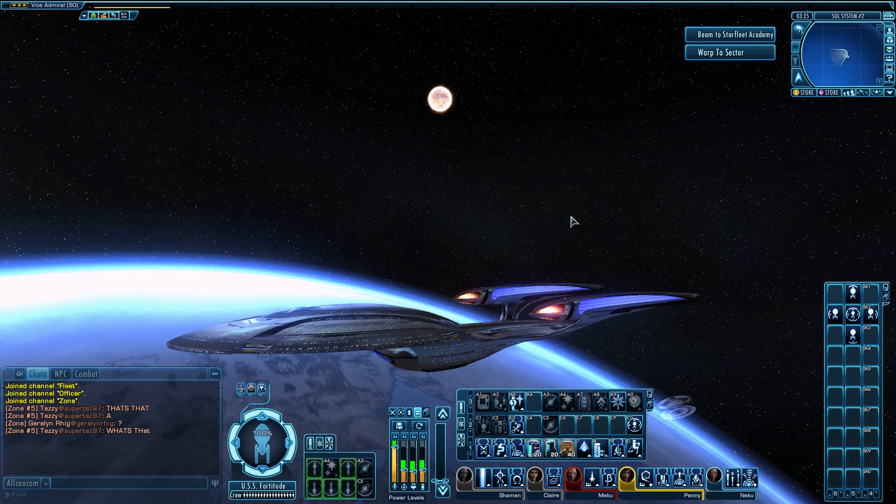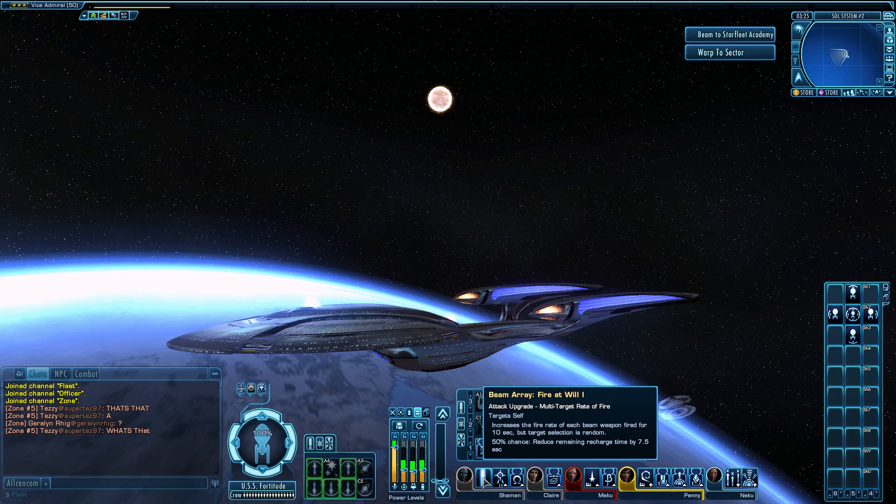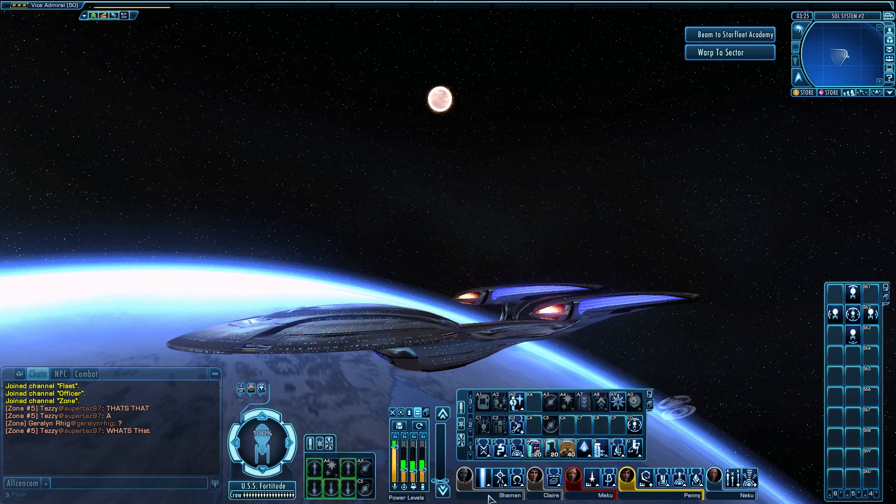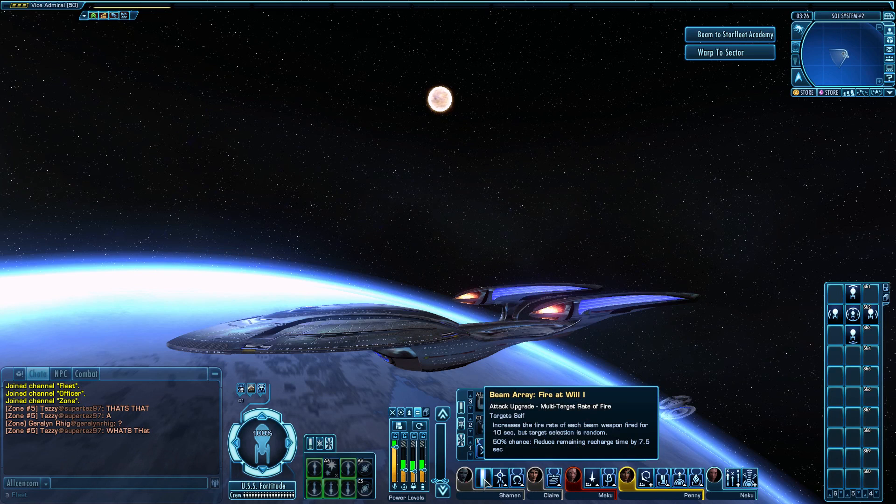In the Lieutenant Commander slot I have a tactical officer with Fire at Will One, Torpedo Spread or High Yield Two, and Attack Pattern Omega. Fire at Will is useful if you want to draw aggro, especially in missions that require it. I know a lot of people use it in PvP, but I tend to use it selectively — very much like Beam Overload — picking the time and place rather than continually spamming it.